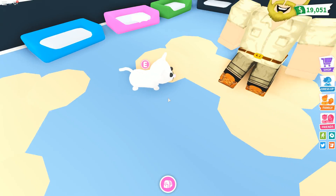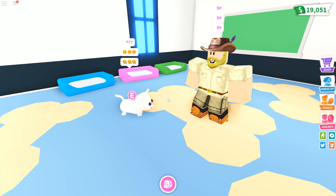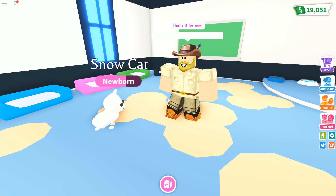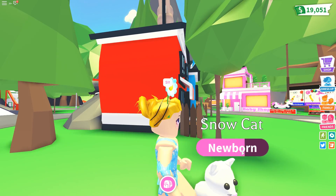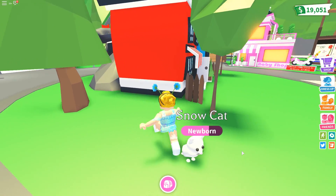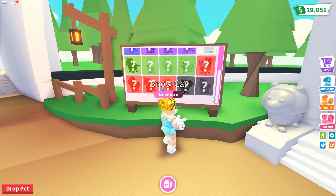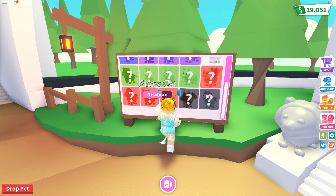All right, let's begin! Oh, sit! Snow Cat doesn't want to sit — come on, Snow Cat, you can do it! There we go! Oh my gosh, this is amazing — good Snow Cat! I can't believe I got a cat. 'Tap your pet to try new tricks' — Sit — and there's the kitty sitting! Way too cute, look at it wagging its little tail! Oh my goodness, way too awesome!